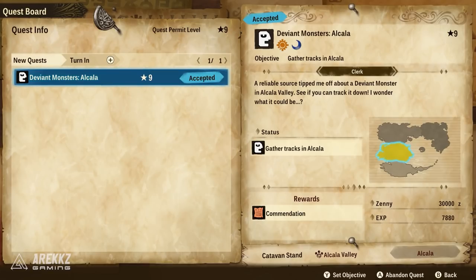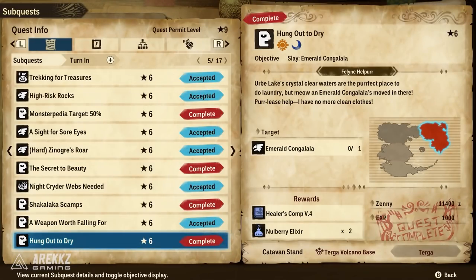Moving on, the quest Hung Out to Dry will give you the Nullberry Elixir recipe. If you want to craft Nullberry Elixirs to remove abnormal statuses during fights — which is definitely very important — this is the quest you need, from the Feline Helper.